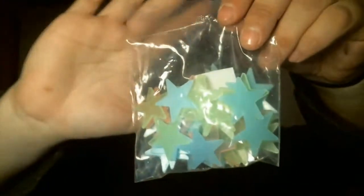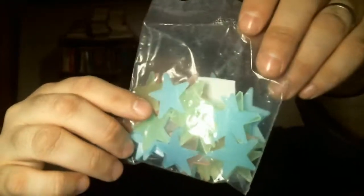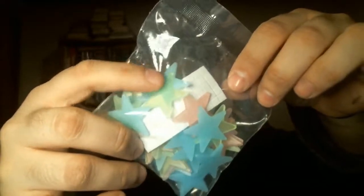And the second item in the box is these little — I guess they look to be glow-in-the-dark stars. They have little stickies. I don't have an actual place to stick them right now, but that'll be good to save for the future.